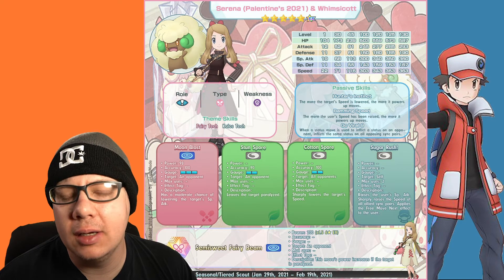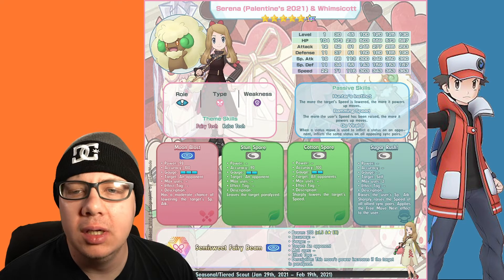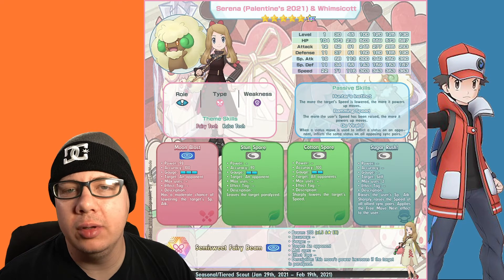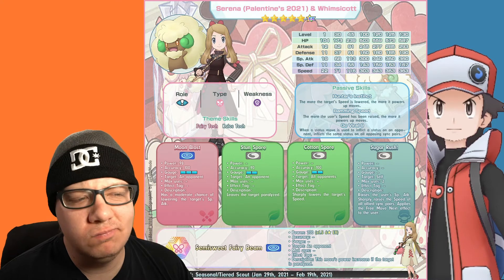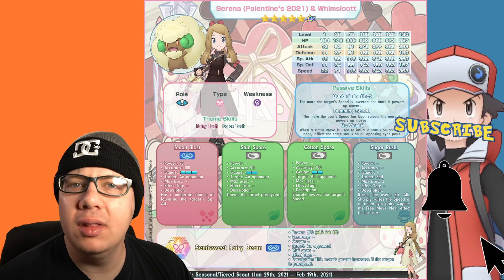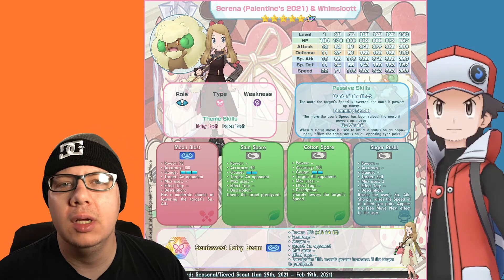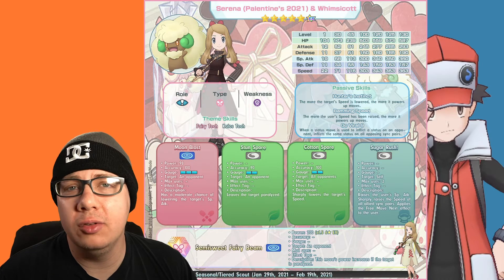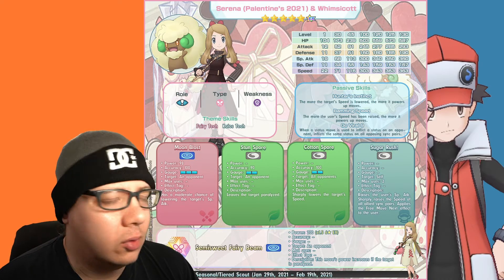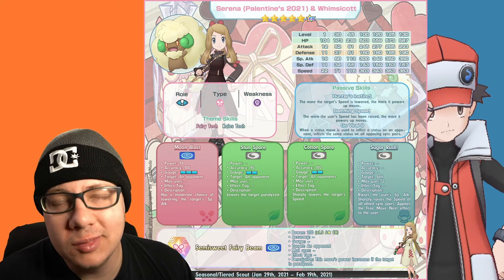For other fairy type units, Comfy and Ribombee are great options. For healers, Skyline Swanna is always solid, and Ribombee and Comfy work well too. Especially if using Serena as a striker, Skyline Swanna is particularly useful because raising speed further lets Moon Blast hit really hard via Ramming Speed.